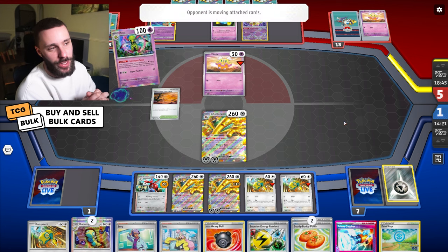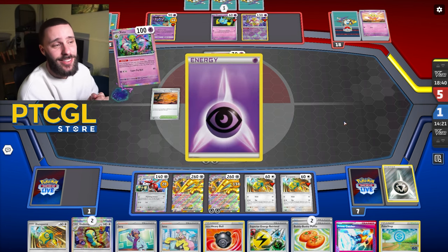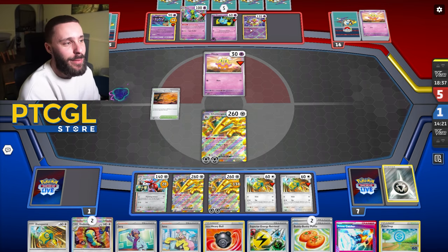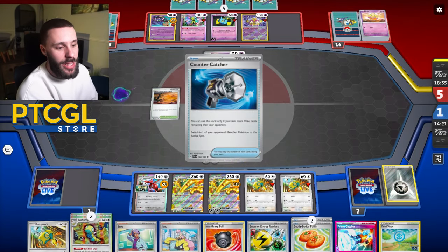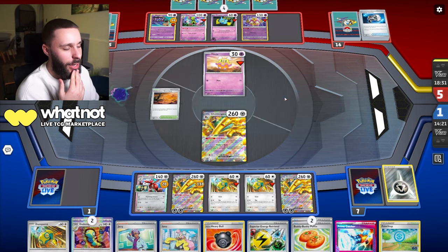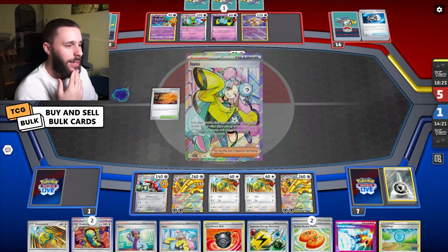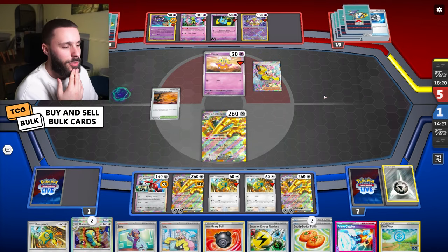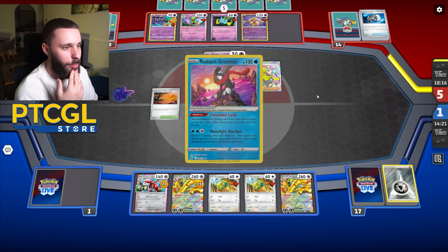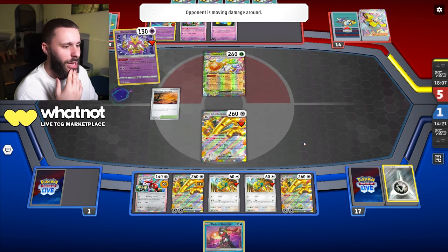Funnily enough they could attack with Alakazam - and they haven't identified that - because Alakazam does 20 damage for each card in your opponent's hand, so it would just do massive damage. But they're going to try and bring up Gold Dengo. I think they're going to try and item lock me here. They could item lock me - that would be a nuisance. I think I have a boss. Yeah I have a boss in deck... Oh wait, do I only have one boss? They could item lock me. We might actually be in trouble here. Please don't tell me I got carried away. They passed, but I'm scared.